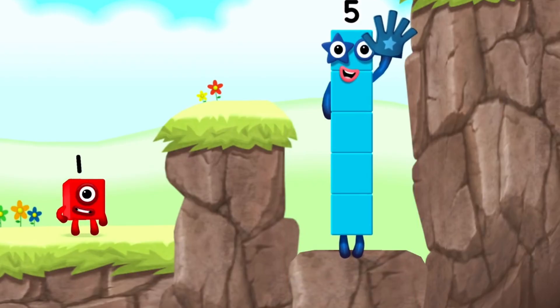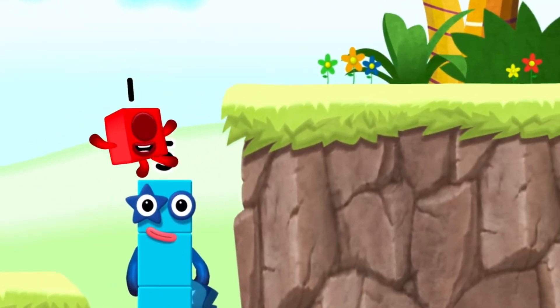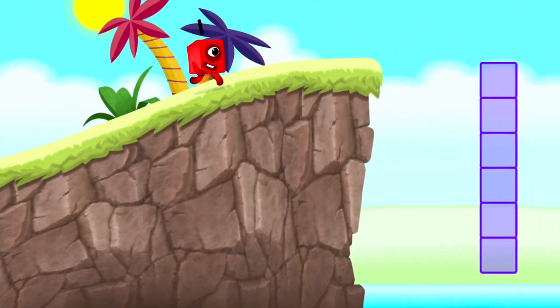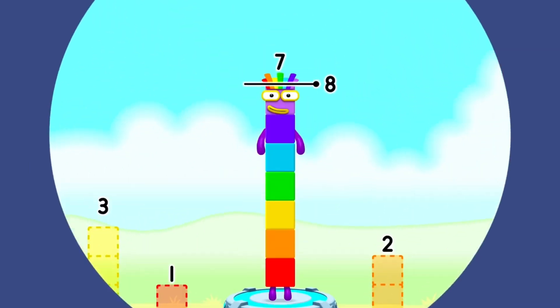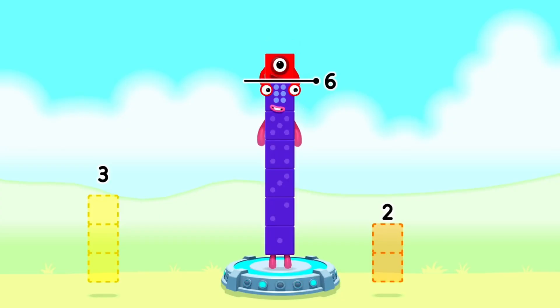Five. Yes, you got it! Take number blocks away from 7 to leave 6. One. You cracked it! 7 minus 1 equals 6.